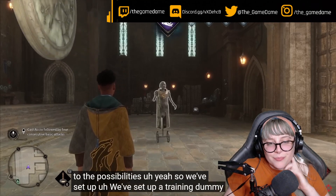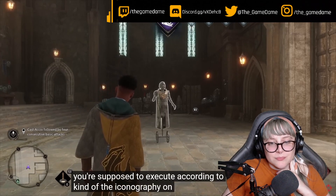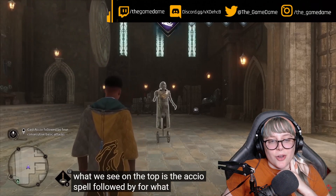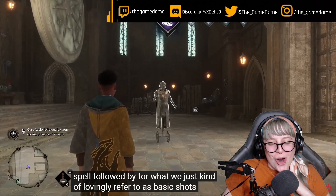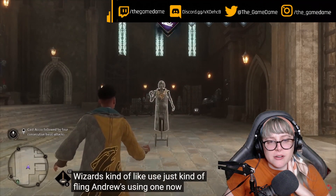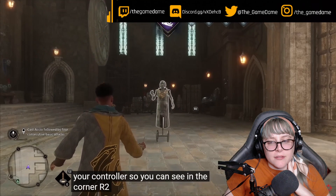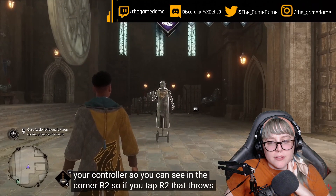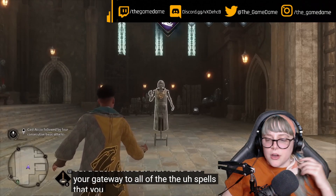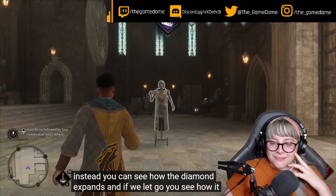They've set up a training dummy, and it's an activity where you execute spells according to the iconography at the top. We see the Accio spell up there. You trigger basic shots by tapping R2 on your controller, but R2 is also your gateway to all the spells. If you hold R2, a spell wheel expands, and letting go contracts it.